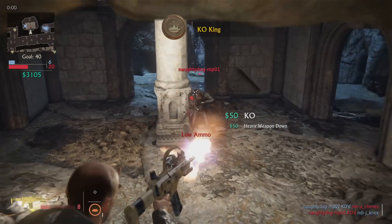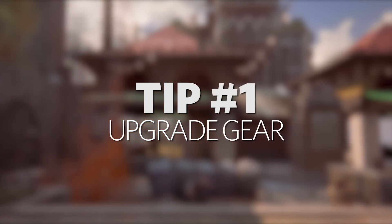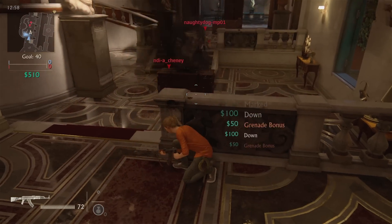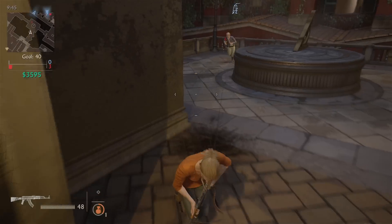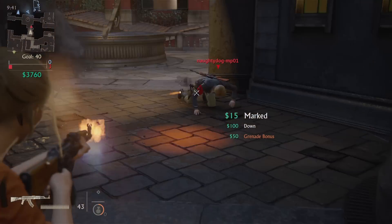Hi, this is Quentin Cobb, designer at Naughty Dog, with some pro tips for Uncharted 4 multiplayer. As soon as you start a match, upgrade your gear. This improves the recharge rate and effectiveness of your grenades, your mines, and your other gear. This is a permanent upgrade, so the earlier you use it, the more benefit you get.